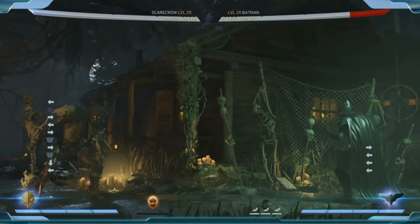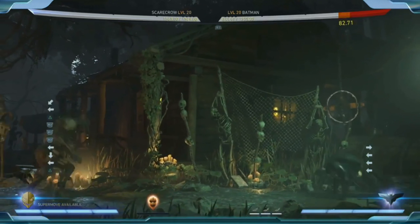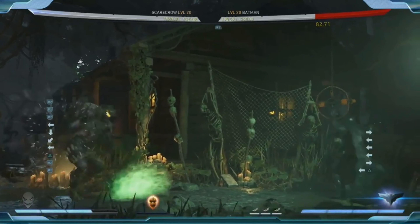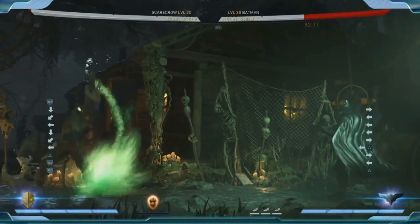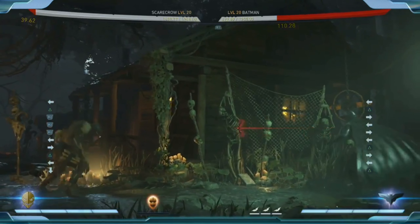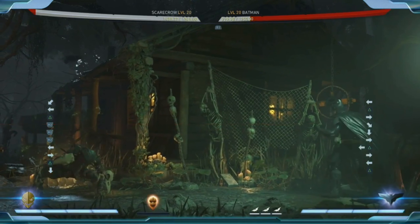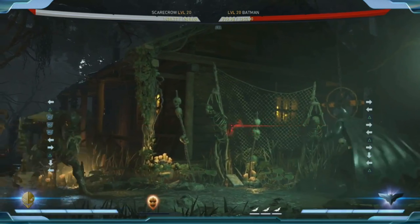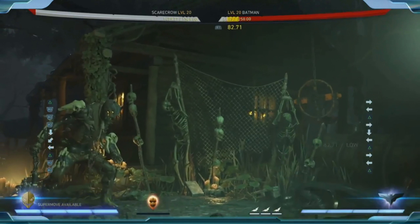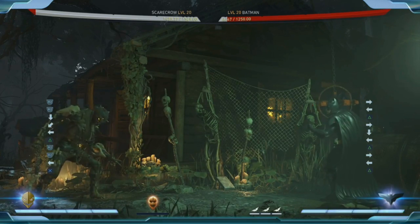The second ability enhances the Fearnado — it makes it slide across the screen. It will absorb a projectile still, and then it actually becomes a low-hitting, very fast projectile that you can use. This loadout in particular is an anti-zoning loadout — the loadout you'd use against Superman, Deadshot, or Dr. Fate if you want to use your own projectiles, or against Gorilla Grodd, Swamp Thing, or any brawler that has trouble against projectiles.